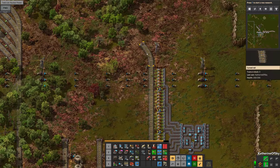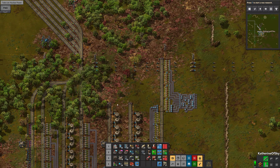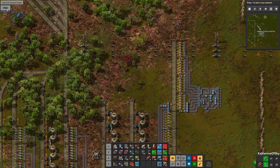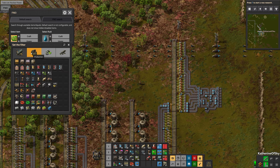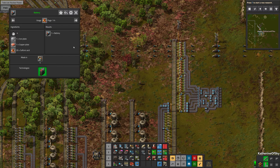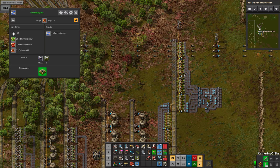These guys are going to have different parking lots. So we have lubricant here and we have sulfuric acid. I'm kind of thinking that can use a stacker. I don't think we actually need lines to pick up these things because sulfuric acid — let's look in FNEI — it's used in batteries, processing units, and that's kind of it. I think the uranium is going to survive off the sulfuric acid we're creating at the main base. So there are only two trains going to come here — batteries and processing units.